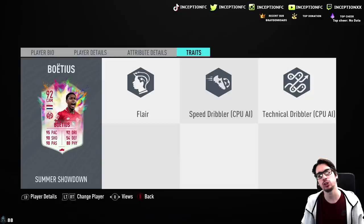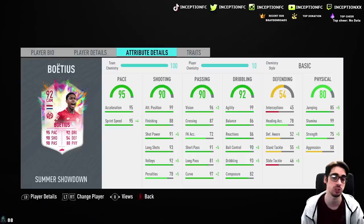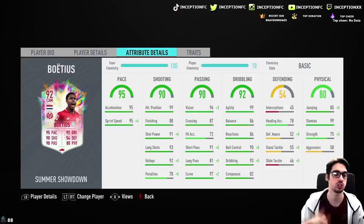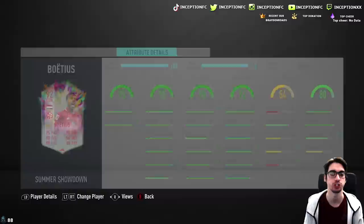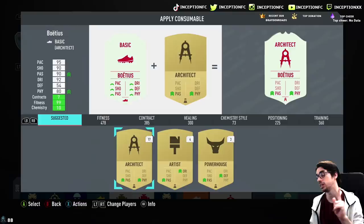Right-footed with four-star skill moves and a four-star weak foot. In regards to traits, he has the flare trait, which is sometimes a welcome inclusion, sometimes it isn't. In regards to attributes, he has 95 acceleration with 95 sprint speed, which is great. You don't necessarily need to improve that. He does have 99 attacking positioning, so that, with the medium-high work rates, is going to be very interesting to experiment with. He's got 88 finishing, 91 shot power, 93 long shots, with 82 composure. Obviously, I'm also going to give this card a sniper chemistry style.